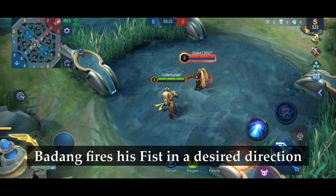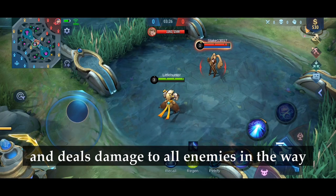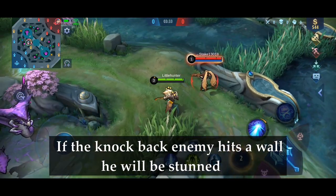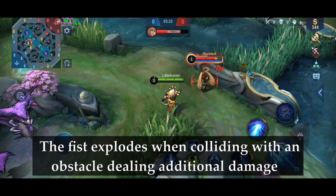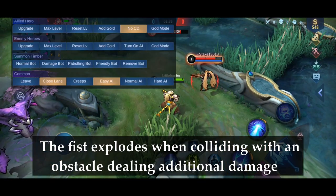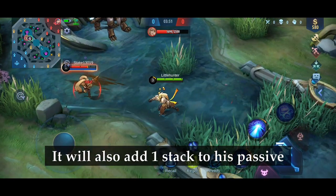Next is his first skill. Badang fires his fist in the desired direction and deals damage to all enemies in the way. If the knocked back enemy hits a wall he will be stunned. The fist explodes when colliding with an obstacle dealing additional damage. It will knock the enemy back and slow them down, and it will also add one stack to his passive.